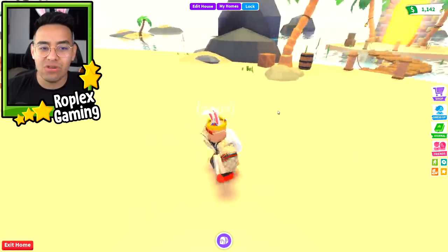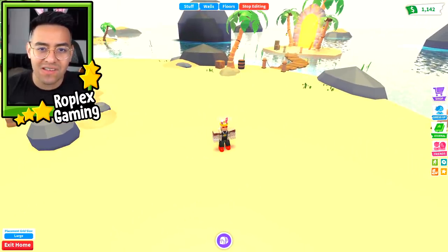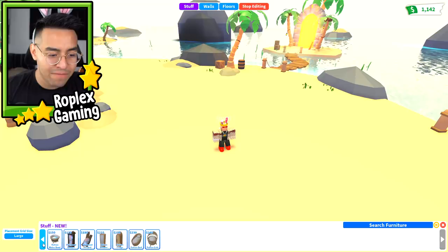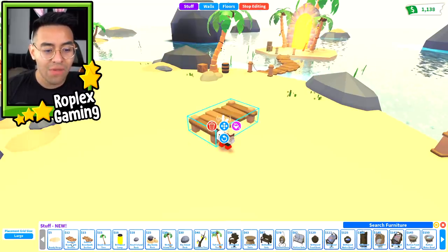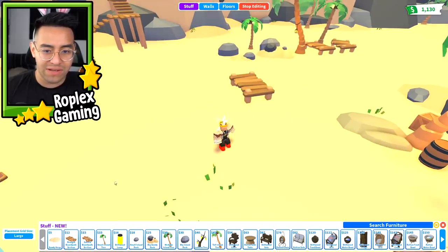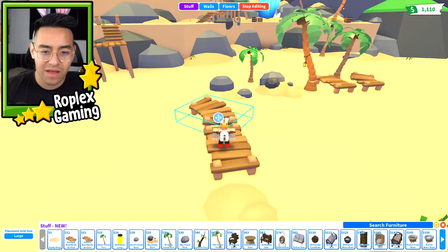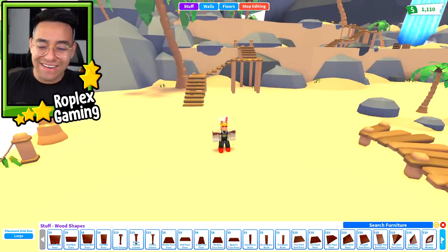From what I understand, this is something completely new because they added a ton of new blocks. If we hit edit house and look at the new stuff - there should be a ton of new building blocks. Yeah, they did add a lot of new furniture - we can see rocks, trees, and they even added a walkway. I can build like a little bridge! We can connect the two bridges - that is awesome!